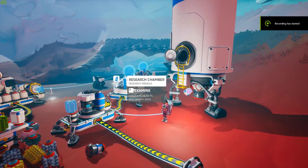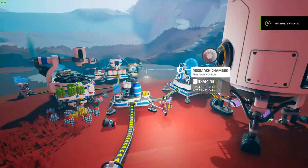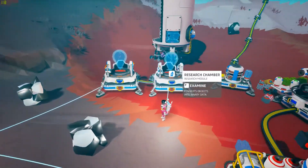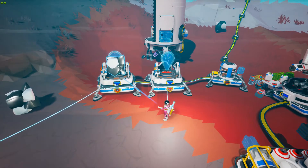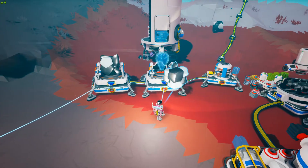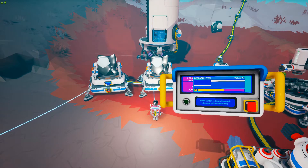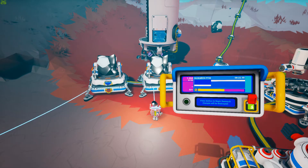I did think - the one thing I needed here was a generator, because I needed to pick up some stuff. Let's go and put those two research items on the research chambers and get those underway. There's 1200 research points for these. I've spent a load of research points to be honest, but I've got 9,000 left. I had about 17,000 - I researched the big battery.